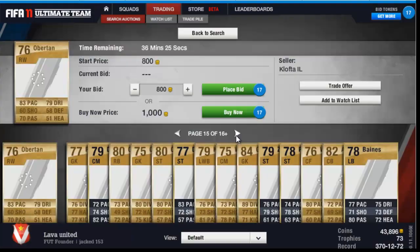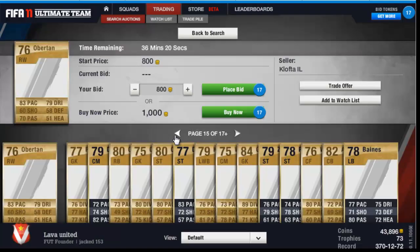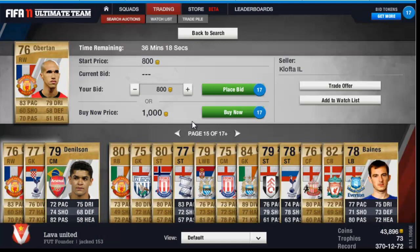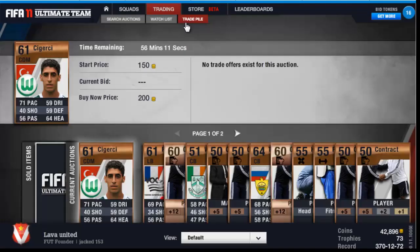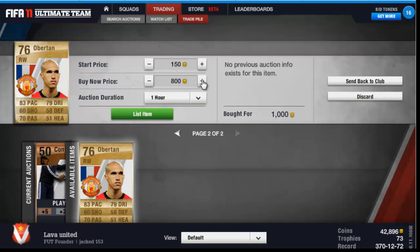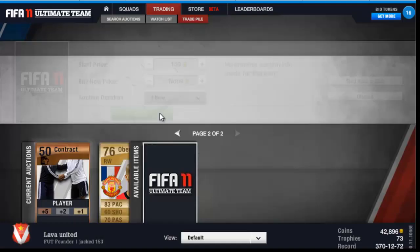It was taking about a minute to get to the 59th minute because of lag. Oh, there was an Obertan there — 1K for an Obertan who's got 5-star skills in a 4-4-2, that's definitely worth it. Actually there are three players in the Premier League with 5-star skills: Obertan, Ben Arfa, and Nani. Even though he plays right wing, he'll probably go for more, so I'm going to put him up at 1K start price and 1.7K buy now.